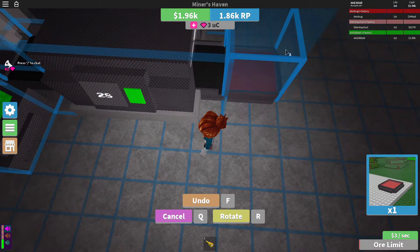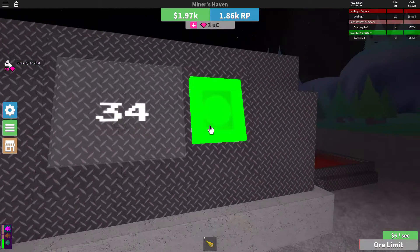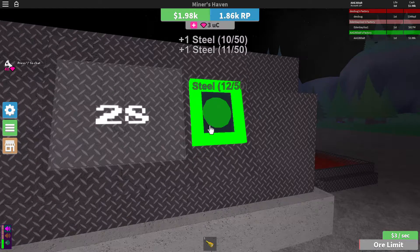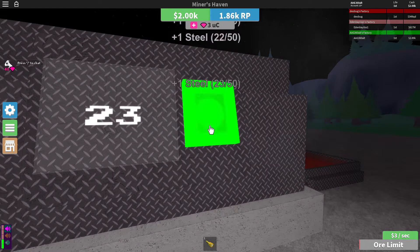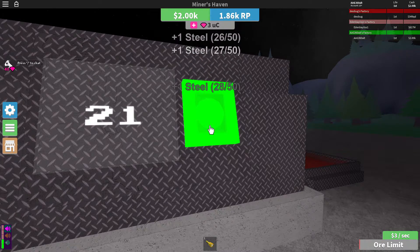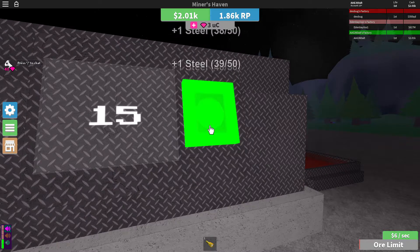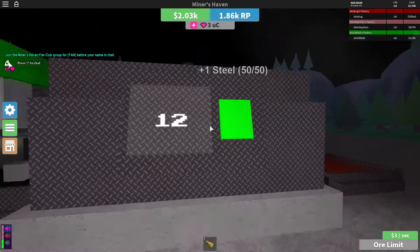Then you want to place a furnace right there. Now you can just click it — bam, click it. And as you can see, we're making steel. Just click it until you have 50. Let's keep clicking — we should have enough, hopefully. And there it is: 50!